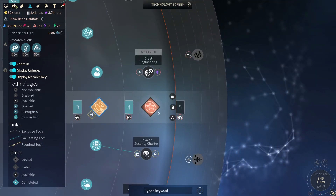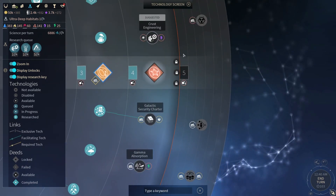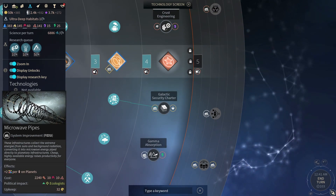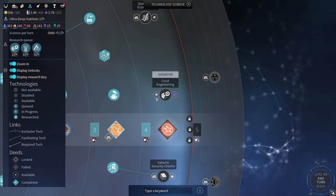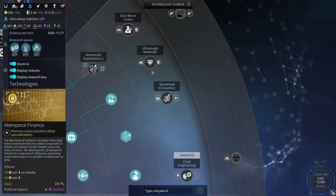For that to happen, we need level 4 upgrades in our systems, and for level 4 upgrades we need to unlock this, which means we need three techs from the industry department. There are a couple obvious ones, like the two resources, the quadrinus capture - because we could use that - microwave pipes, and the crust engineering which allows us to refine orical 6 and give some specialization that we don't need.